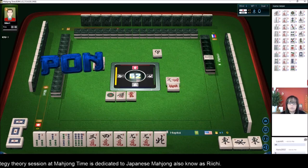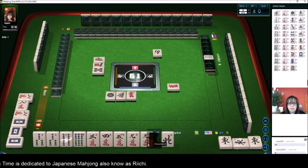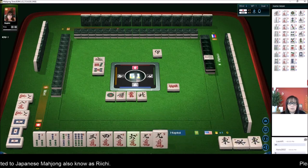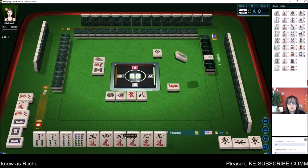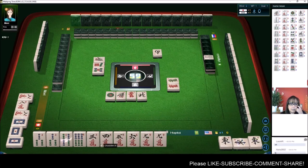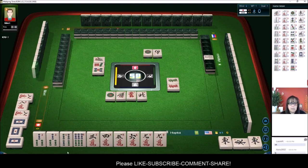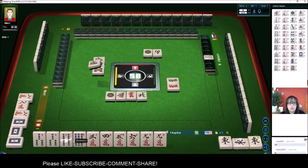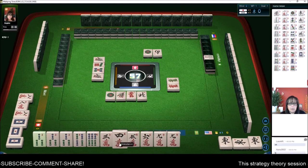We are one away from ready if we do it. We need a five. Let's see — four, five, six. Let's get rid of the north. So we do have potentials here with chis. We do have two pair and a potential chi with Dora. There's a three bam — three, four, five, six.